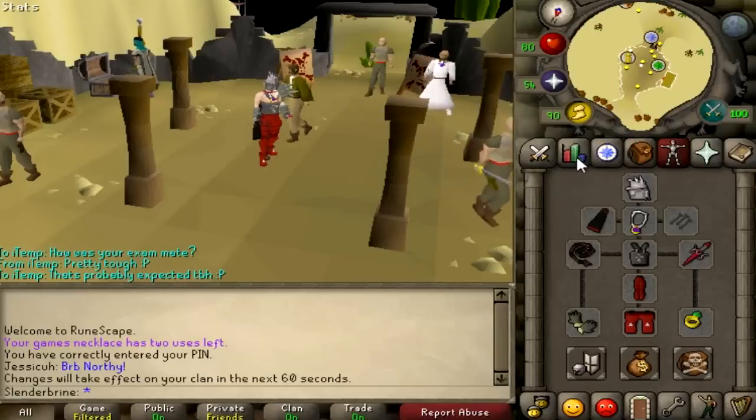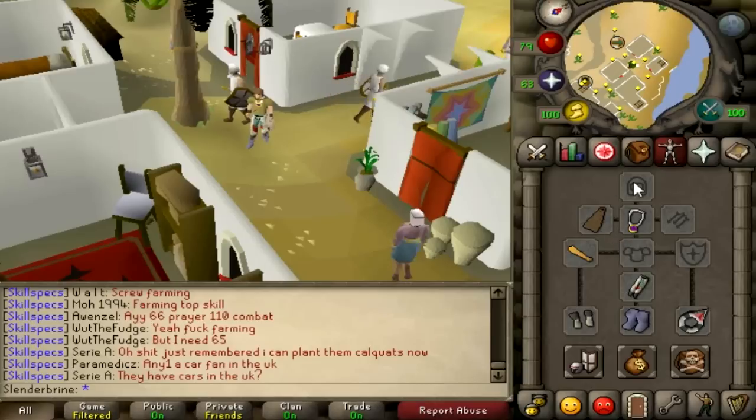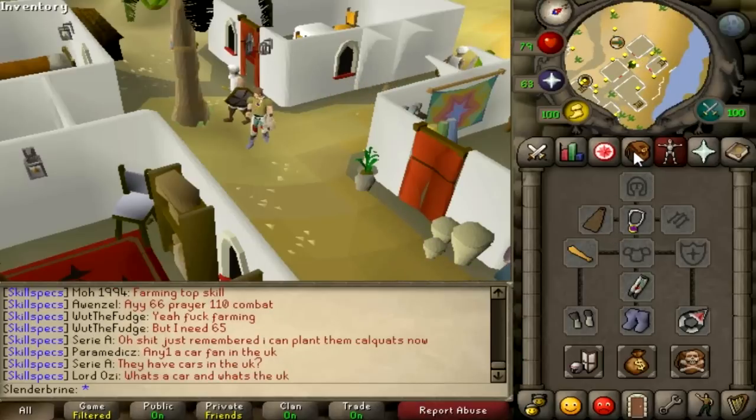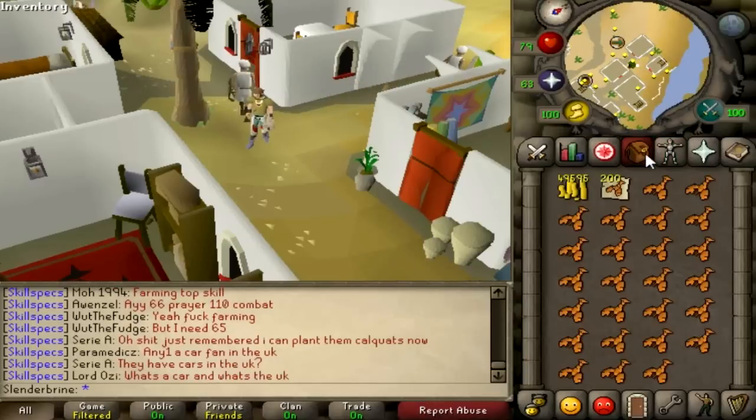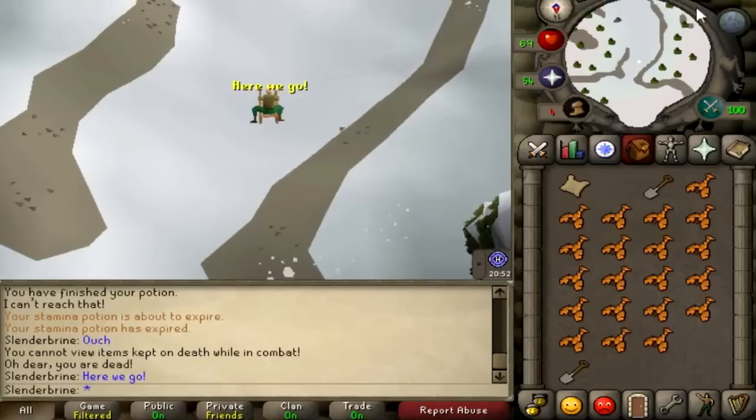They are found in the smoke dungeon in Polnivneach. Once you've got your 45 thieving you can head to Polnivneach, and 70 crafting has been achieved — that's very very nice to hit.